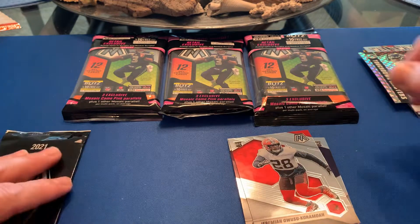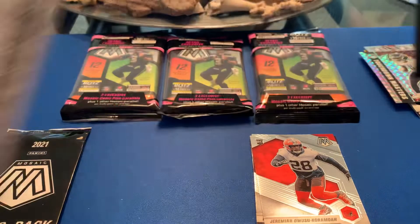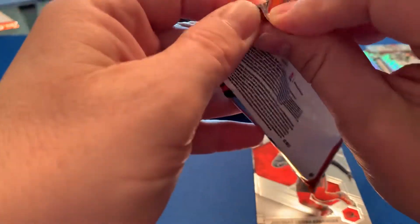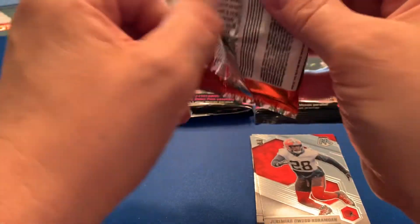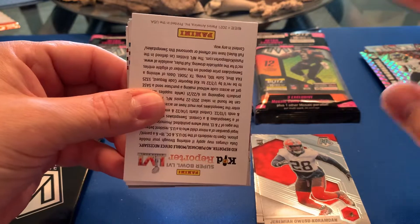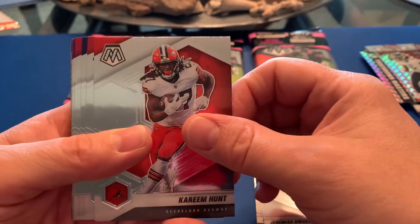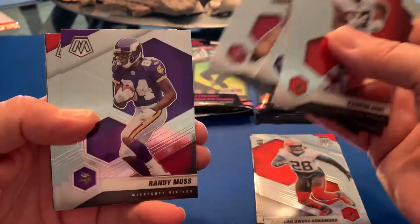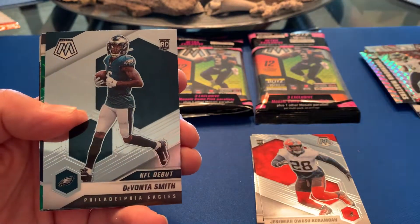We're going to save the camos for the end. Let's get into the second pack — I'm really wanting that Trevor Lawrence and the Mac Jones. I hit a couple of the Trey Lance in my last opening, go back and watch that. Guys, stop and smash that like button, okay, we need to get these likes up! All right, base: Kareem Hunt, Matt Ryan, Von Miller, Jimmy Garoppolo, old school Randy Moss, Baker Mayfield, and a rookie — it's gonna be DeVonta Smith.